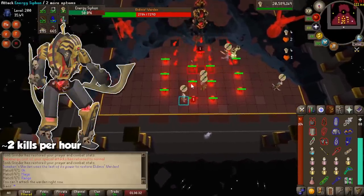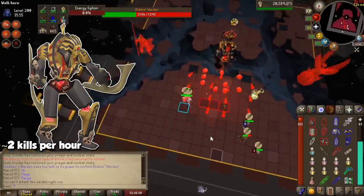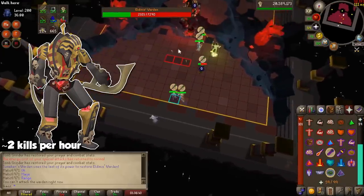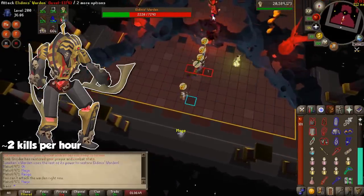The final method for the Twisted Bow is also the Tombs of Amascut. Like Tumeken's Shadow, this item will carry you through Zebak and phases 2 and 3 of the final fight. It may not be as useful as the staff here, but pair it with a Zamorakian Hasta and a Trident with not-so-expensive armor, and with a few lucky purples your rebuild will be over pretty quickly.